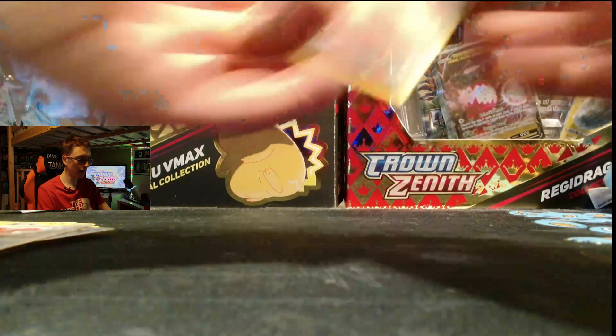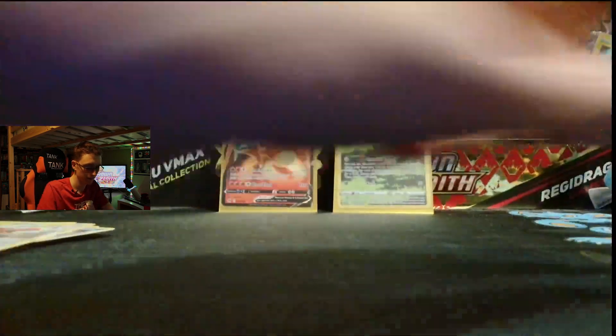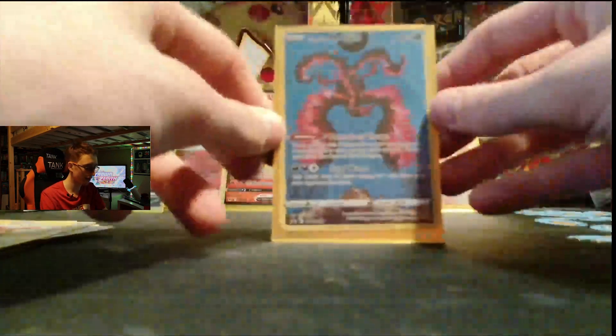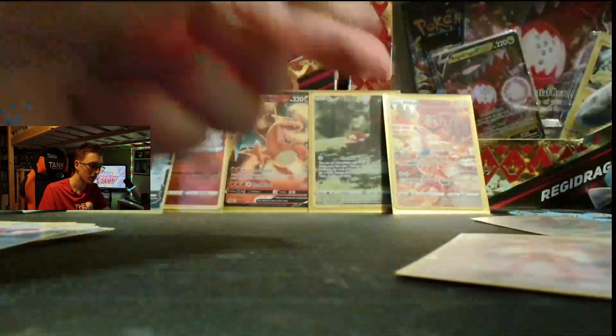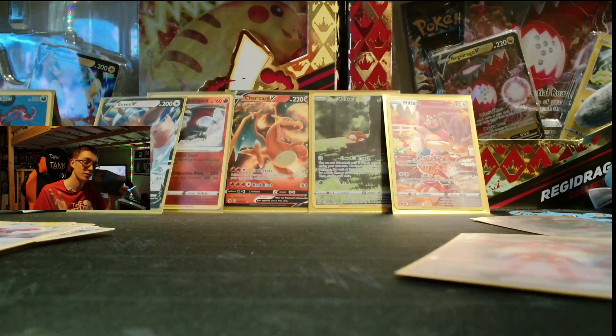So to go through what we got: we got the Charizard V to start us off at the very start. Then we went into a Hisuian Voltorb Full Art card. We got ourselves a Radiant Charizard. Then went over to get the Eevee V card, into a Miltank Full Art card. Then we got ourselves, obviously, the Galarian Moltres. Into a Rayquaza VMAX card, then the Deoxys VMAX. And to finish it off, we got ourselves a Comfey Full Art card. Guys, I do hope you have enjoyed today's video — this has been a fun one to record. I now have a massive stack of cards that I need to organise; I'm not even sure the rest of them are going to fit in this box. Thank you so much for watching, and I will speak to you all later. Bye!